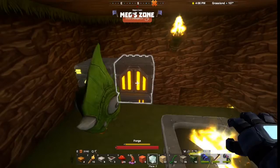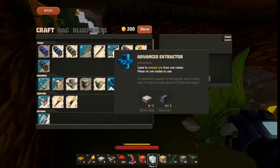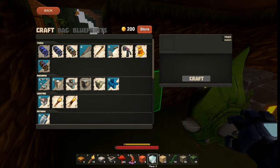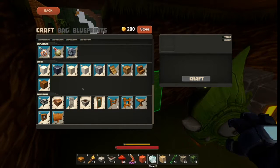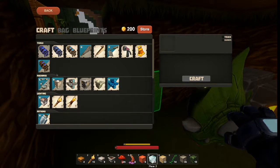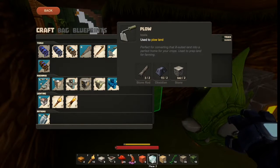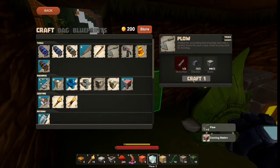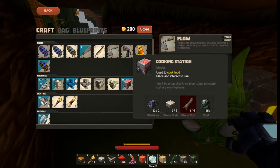I can build a wood window because I have glass. What else can I do with glass?